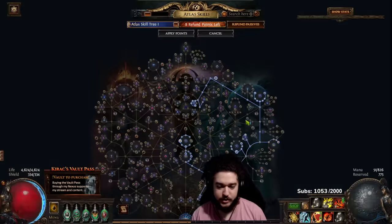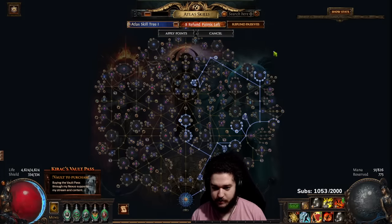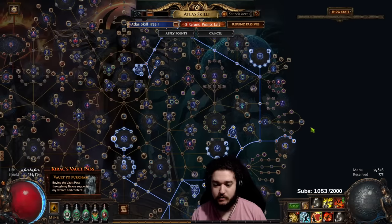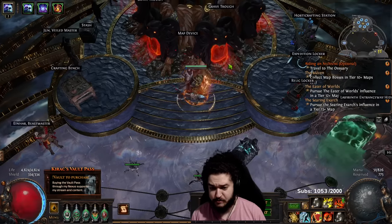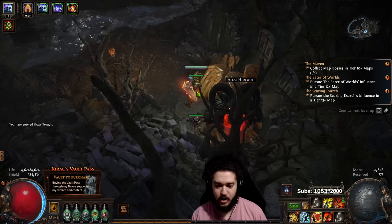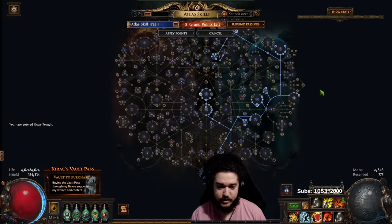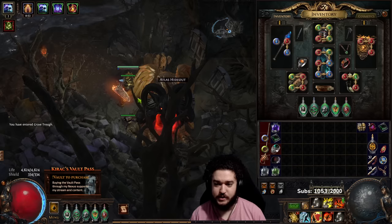I'm currently on the Atlas I showed in my YouTube video, so you can see literally everything that I would have. I'm making my currency primarily from Ritual — Ritual's not even on my Atlas, but that's where I made most of my currency. Expedition is definitely a big one as well. Tuya and Gamble are pretty big too.